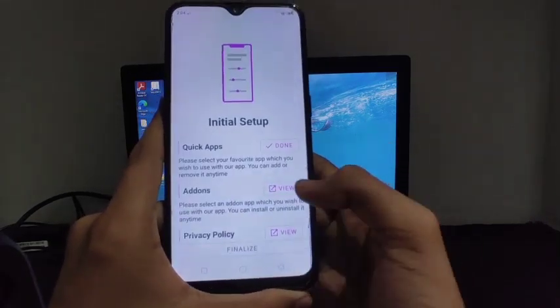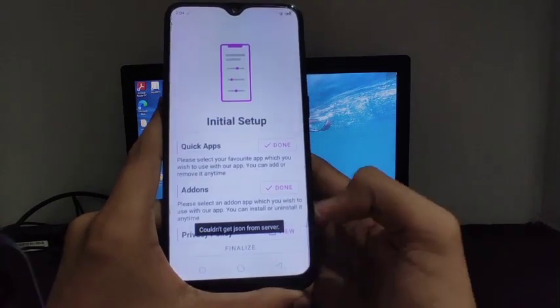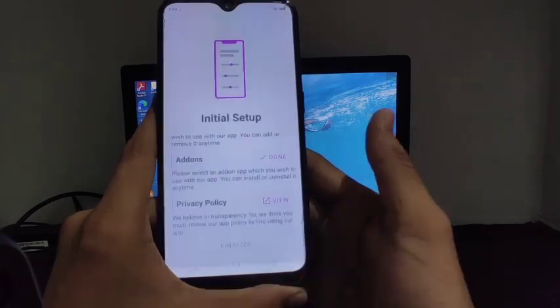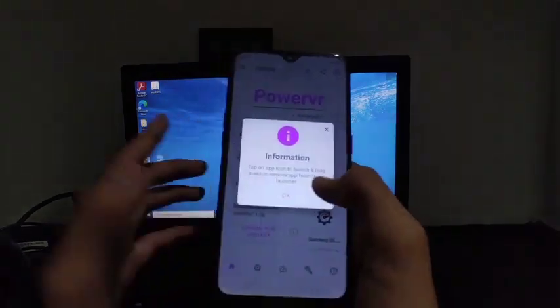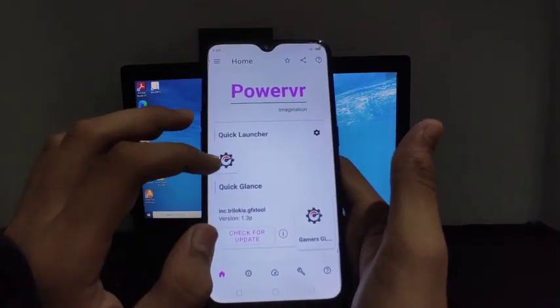Now go back, then click on 'Add-ins View' and click OK. Click back, then click on 'Privacy Policy' and go back. Then click on 'Finalize'. From here you can boost your selected games.